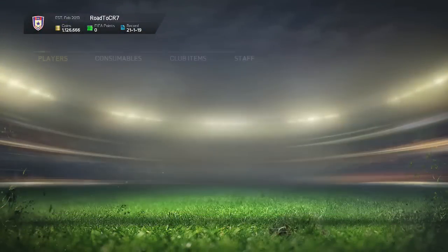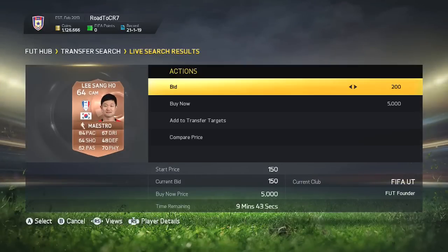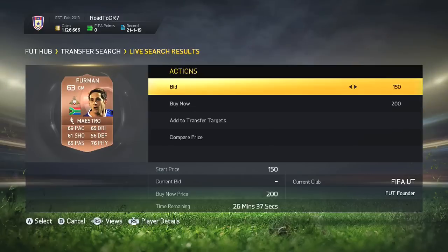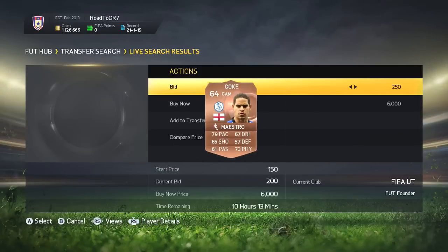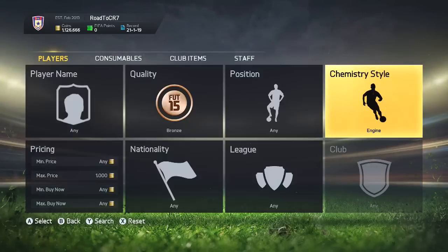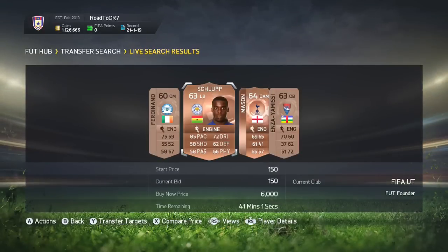A great buy now right there because this guy's English, in the Championship, and he has 88 pace which is great. You can see a few more open bids on this next part — a buy now for 200 coins. I would always pick that up because you're going to be able to make yourself guaranteed coins, even if it's not a lot.